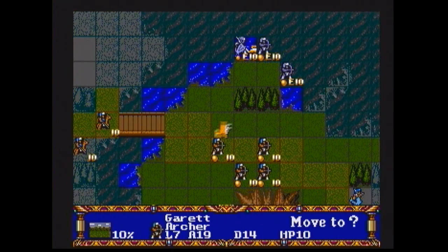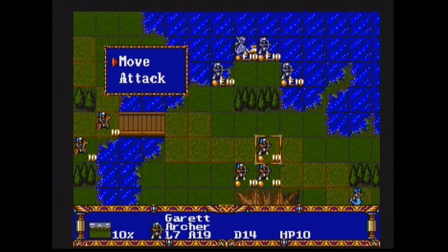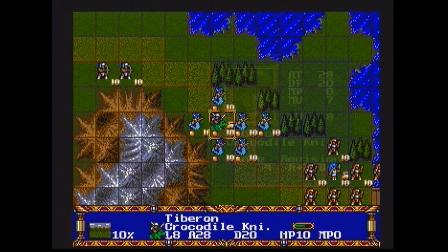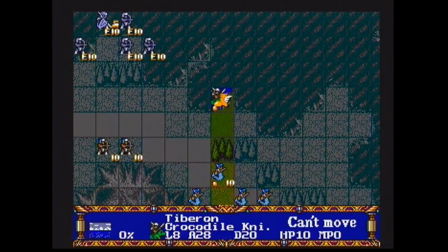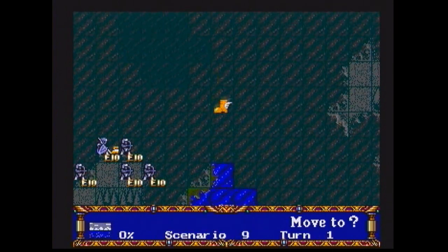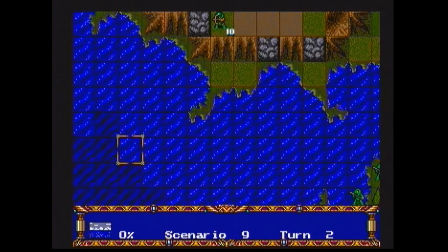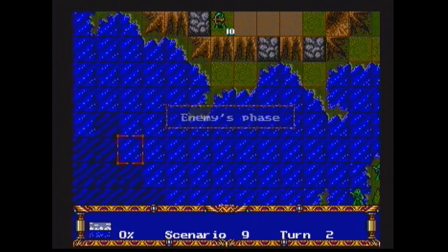Once the battle is begun, you start moving each commander and his or her army around the grid. It takes some time to move all the individual pieces, but you can automate some parts of the process to speed things up. Once you've exhausted your moves, you end the turn. Then the computer opponent starts moving its pieces.